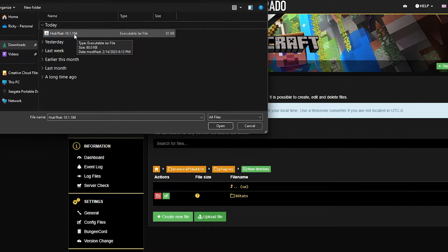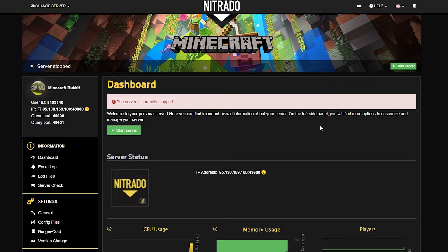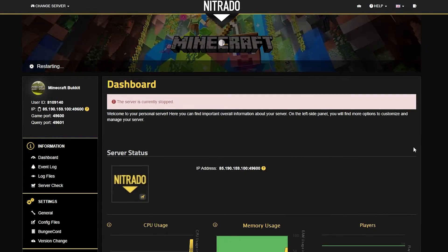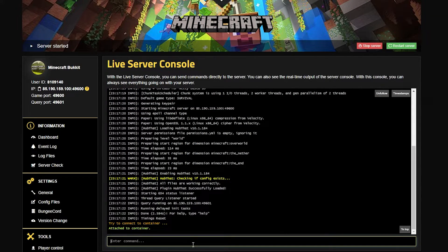You can also click and drag, but I find this way to be easier. Once it's uploaded, you're going to go back to your dashboard and hit the green start server button. This will get your server back up and running and run the full installation of the plugin we just added. This may take a couple of moments, but once it's done you'll be able to use the plugin commands. In this case, you could do slash setspawn or slash sethub. Either of these will work with the plugin we just added, since those are the commands that come with it. I highly recommend checking out the rest of them.